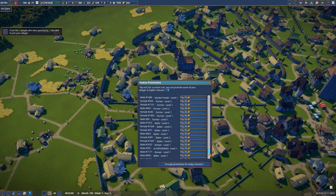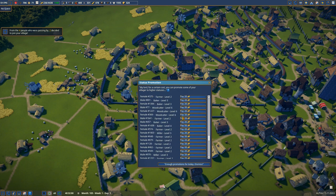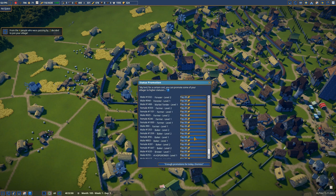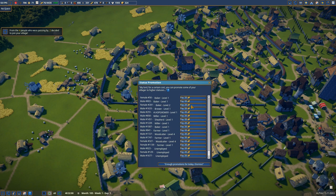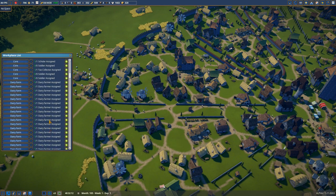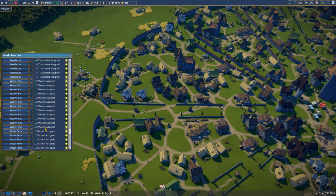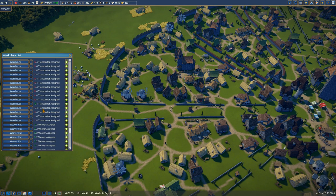Just for the sake of playing, I'm going to promote some of these people. Let's check for level six ones — I don't have that much money. Since people are unhappy, you're basically always running out of money because people can't buy much since there's nothing available at the markets. There are three people unemployed somehow. Let me quickly go to the workplace list — there's a lot going on here. I can add one more weaver.